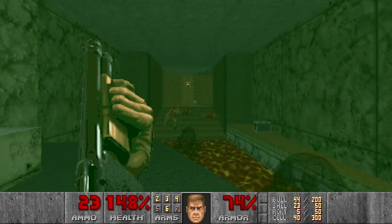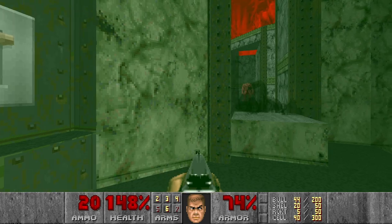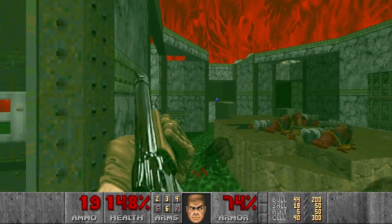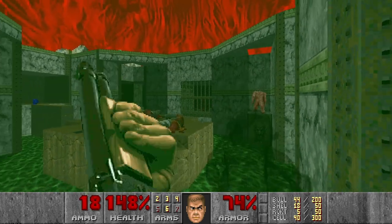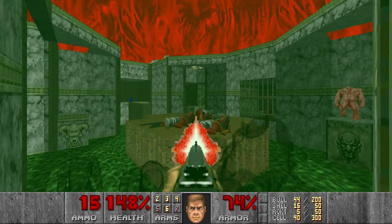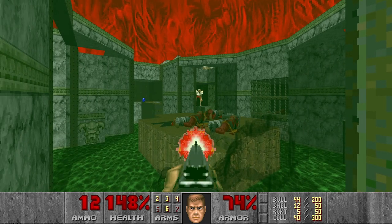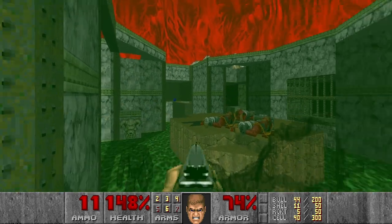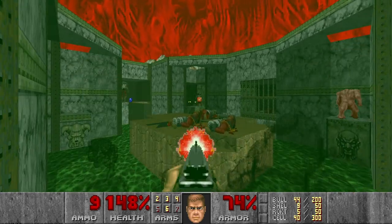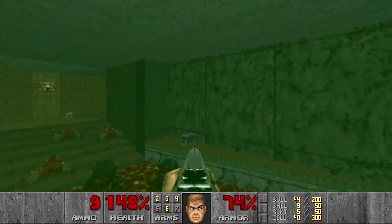And I think I can use the shotgun from now on. And I will want to kill the specters. Then let's snipe some of the chaingunners. And maybe kill the remnant. I'm hitting the specters instead. That looks good. Let's not forget about this berserk pack.